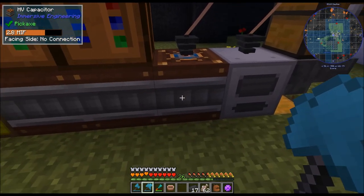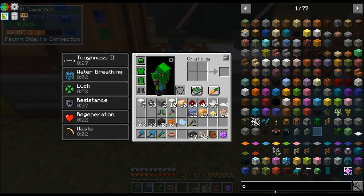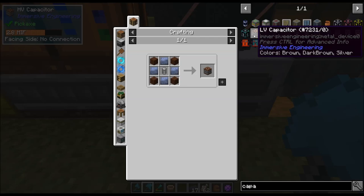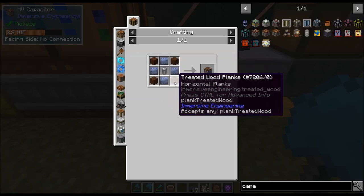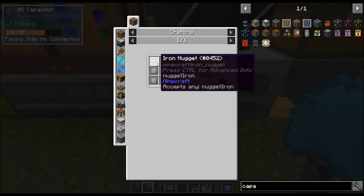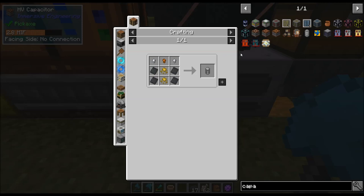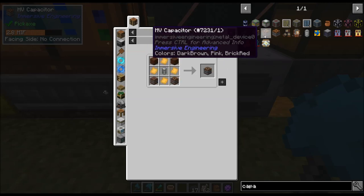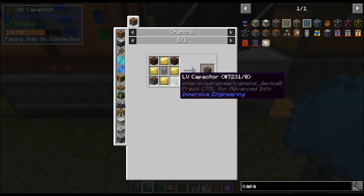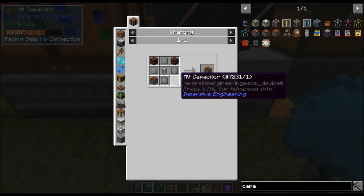What I did was I made these high voltage capacitors from Immersive Engineering. This is actually how I got my signalium. First, you're going to make the low voltage capacitor, which is four lead plates, four treated wood planks, and a small battery. The small battery is lead plates, sulfur, iron nuggets or ore berries, and a copper nugget or ore berry. You need two of these to make the second one, and two of the second to make the third. The second one takes the low voltage capacitors and electrum plates. The high voltage one takes steel plates and the medium voltage capacitors.